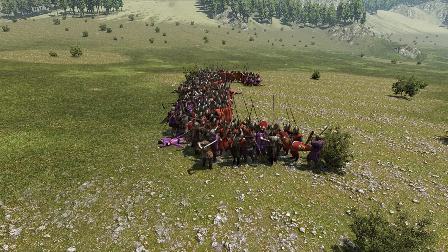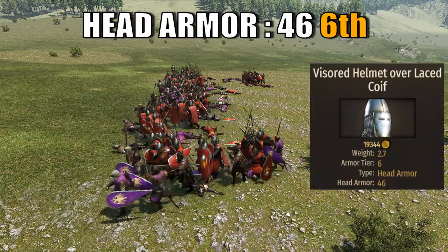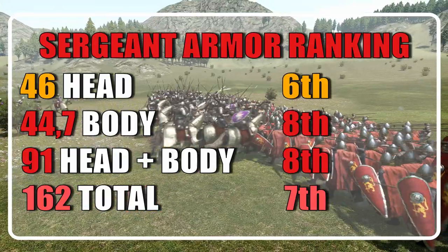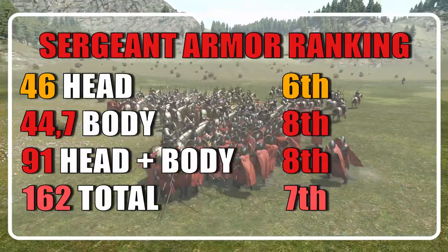When talking about head armor, the sergeant ranks 6th with a value of 46, brought by the visor helmet overlazed coif. When considering head plus body combined, the sergeant will rank last with a value of 91, but they will gain one position when considering all armor types.